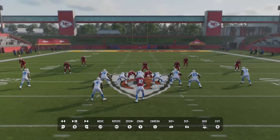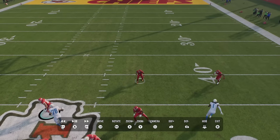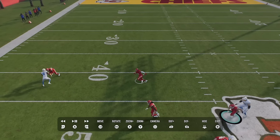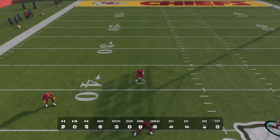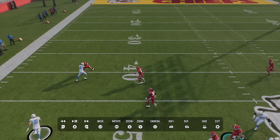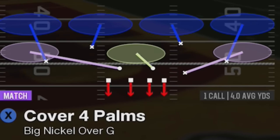If I just let the bubble screen get wide open without guessing pass, you'll notice that these safeties play down and play their run fits — but we're still giving up big plays outside. If I guess pass, both safeties walk back rather than forward. So these guys have run fits, but I can cancel them by guessing pass and putting them into pass coverage. That's exactly why Cover 4 Palms is the better version — it's specifically designed to stop RPO plays.